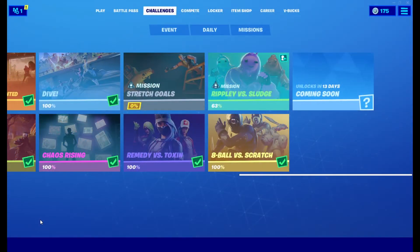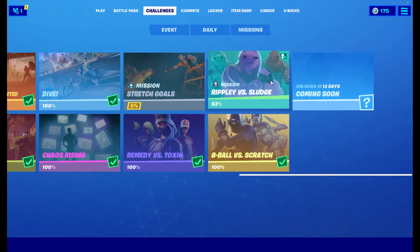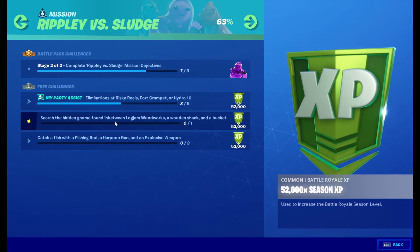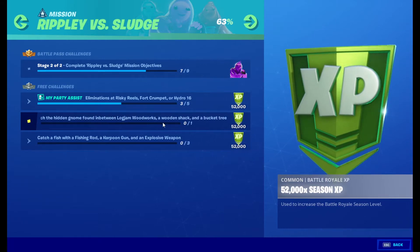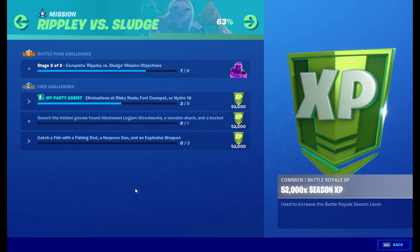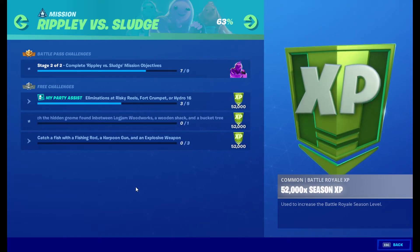That was the first gnome challenge. There's actually a second gnome that we need to find in the Ripley verse sludge challenges. It's right here: search hidden gnomes found in between Log Jam Woodworks, a wooden shack, and a bucket tree.